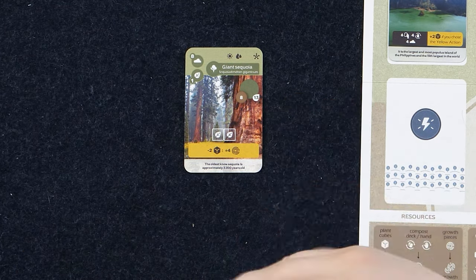There's also a little pocket of flavor text at the bottom — the oldest known sequoia is approximately 3,200 years old. One thing to note about abilities: any costs, for instance paying two plant cubes, must be paid in full, especially if there's a semicolon between the cost and the result. If I didn't have two plant cubes to pay, I could not gain those four growth tokens. However, any reward does not have to be taken in full — so the four growth tokens could be three if that's all I could sustain on my board, and that wouldn't be a problem.